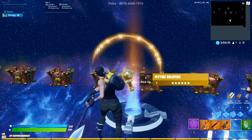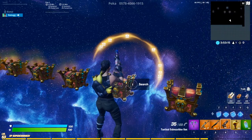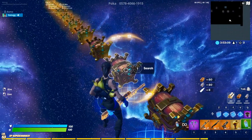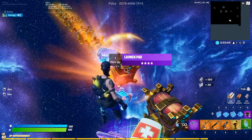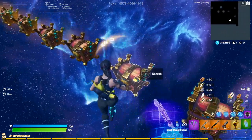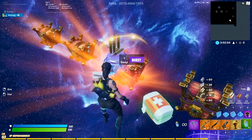As you guys can see, we have the mythic fish, and it also gives you a hunting rifle if you search through. The charge shotgun is not as common as the hunting rifle, so it'll be harder to find a charge shotgun, but you might still be able to find one. Also, this map works in fill and not fill.